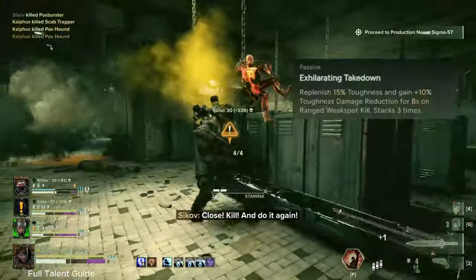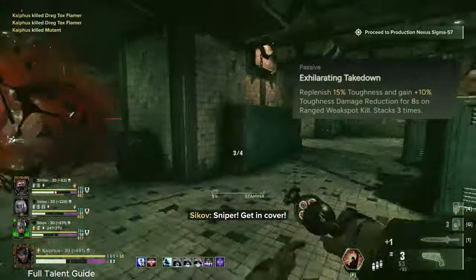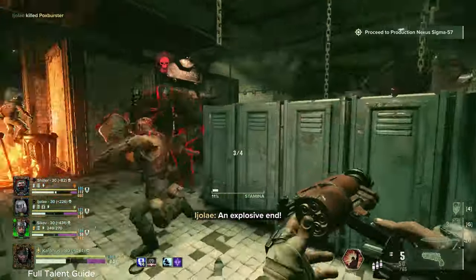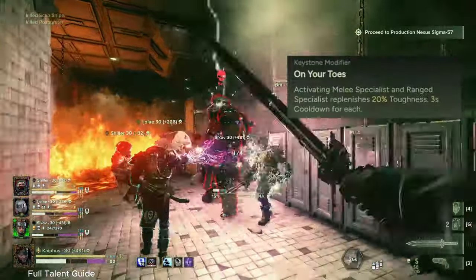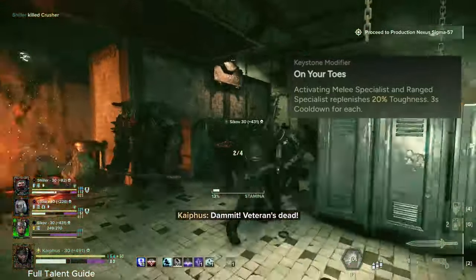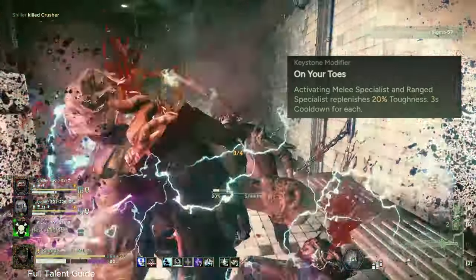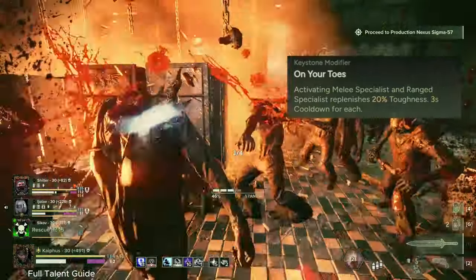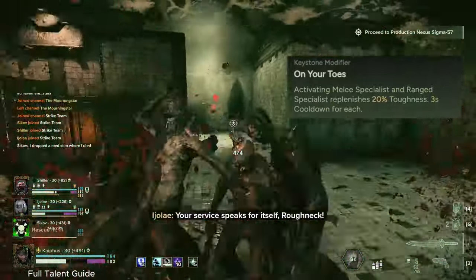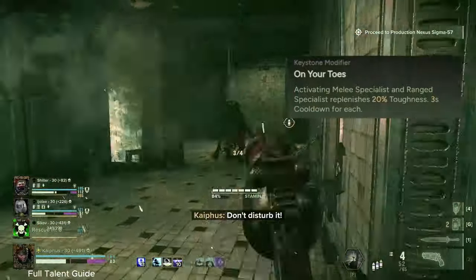Exhilarating Takedown is one option you can consider - it's only one point, and you're already taking Longshot and Volley Adept on the left side of the tree, so it's very easy to access. Another good option, since we're taking Weapon Specialist, is On Your Toes. Whenever you swap your weapon after killing anything, you're going to regain up to 20% toughness with a three-second cooldown. So if you swap to your melee weapon you'll get 20%, kill something, swap to your ranged weapon, you'll get another 20%.